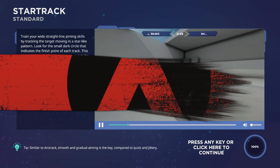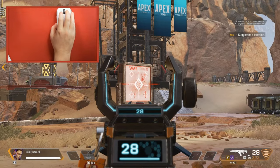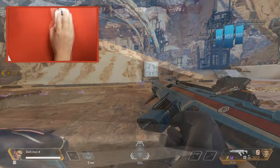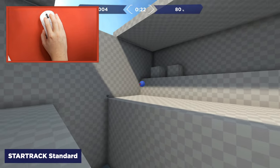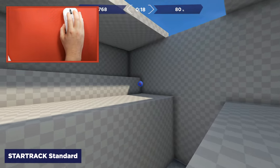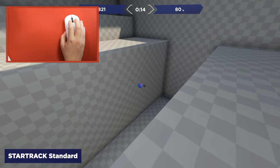Next up we will discuss Star Track Standard. In the test range you will see moving targets in the back that are helpful for getting stable tracking and aim. Star Track Standard provides more control from different angles. As you find that clean 180 you will find it's too fast and you'll lose all control in a track, but if you go too slow you will lose the 180. Go in game and in Star Track Standard and find that balance.